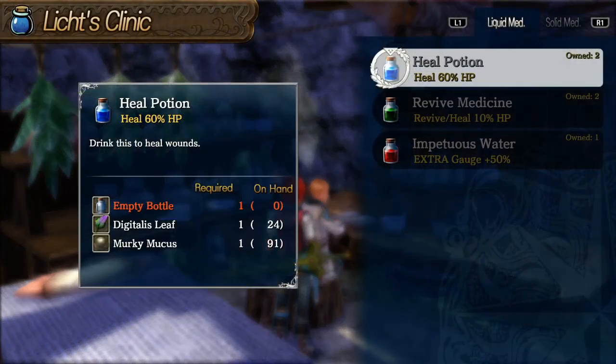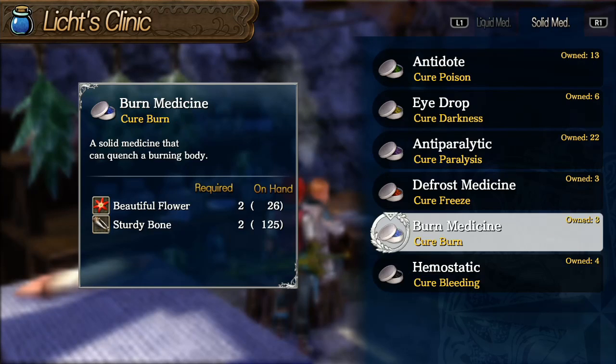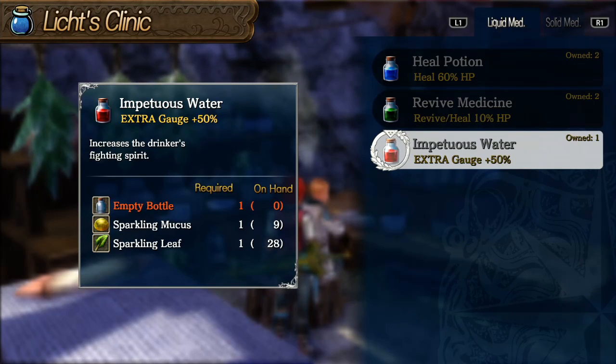Same deal here — this is the doctor NPC. He crafts medicine both for status ailments and for healing and reviving. He also has one for the extra gauge, so it's pretty useful to pop one of those before you fight a boss if you don't have it charged already.